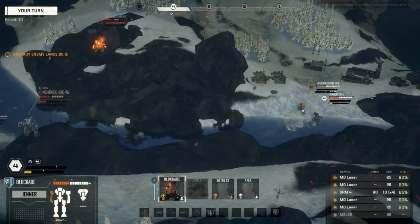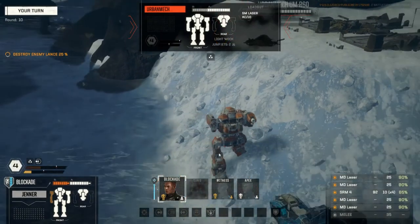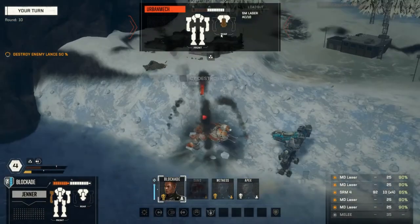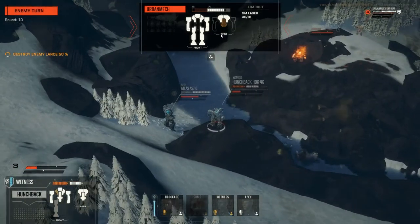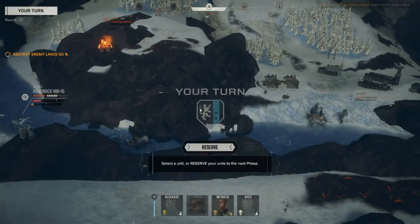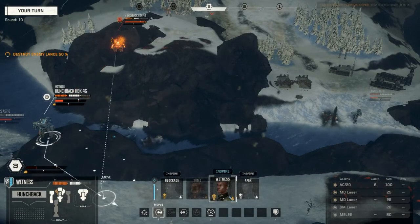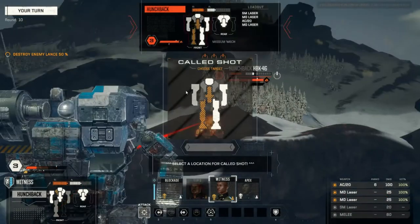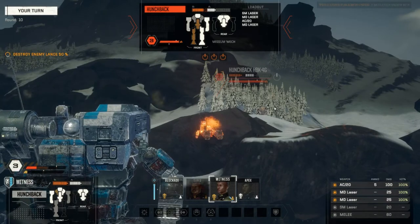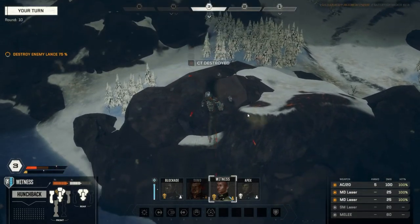I'm getting behind the Urban Mech so I can hit its rear armour, and at this close range I've got a fairly good chance of hitting. Fire! Yes! Killed it instantly! So, Witness doesn't need to move — I can attack from where he is. I'm going to go for an aimed shot on the centre torso. If this hits he's dead, and it'll be virtually impossible for a single urban mech to kill those three. Yes — that Hunchback is out of it.